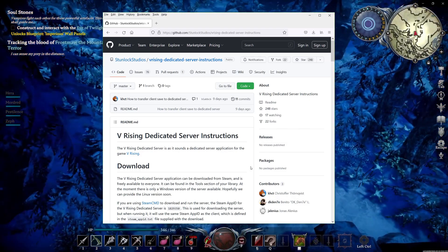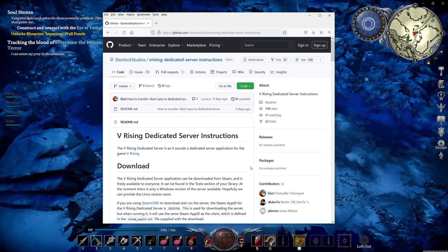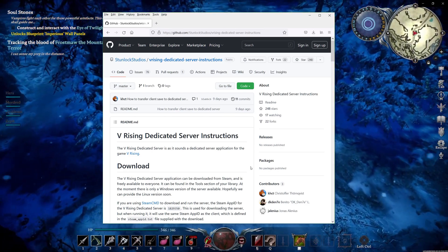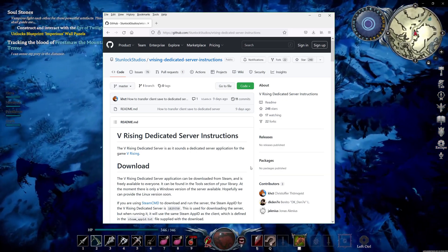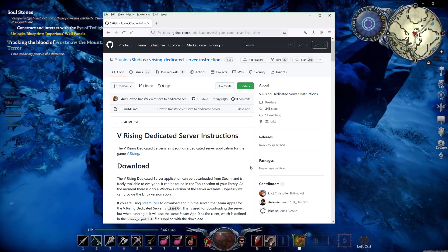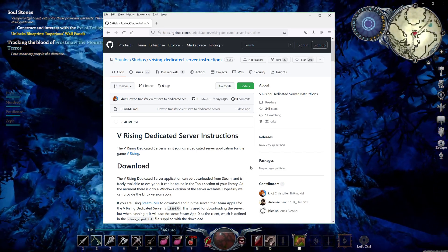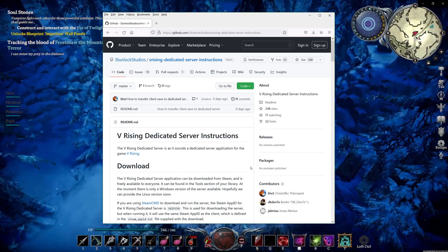The server is freely available to download from Steam. Currently there's only a Windows version, although a Linux version seems to be in the works. I'm going to show you how to do it through Steam tools. You can do it through Steam command as well if you know how that works, and I will briefly touch on that too. A very useful site is Stunlock's own GitHub pages, which has some instructions for setup and configuration — I will link that below as well.